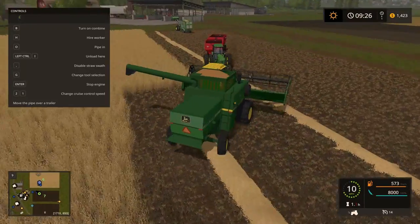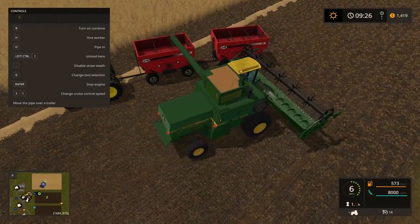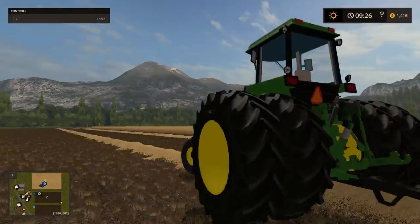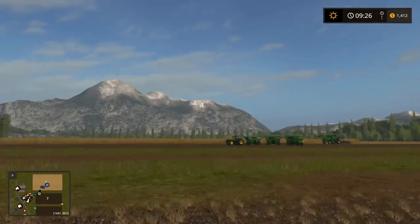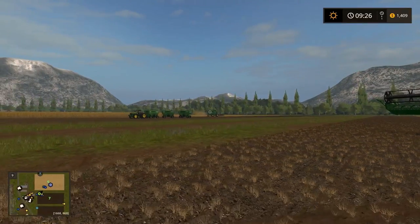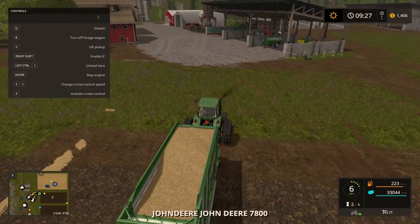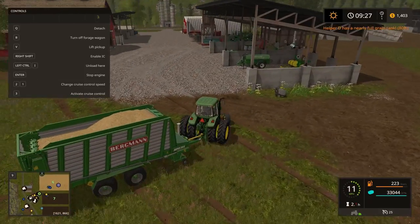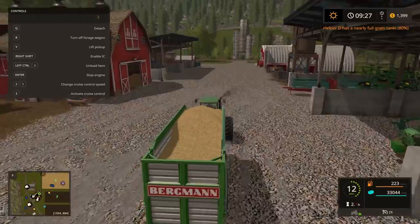That combine is probably going to be full soon too. Okay, the 4760 is going. Let's get the loading wagon and unload over here — that one is going to be full, I can almost guarantee it's 80 percent full right now. It's going to be coming soon. This is 97 percent full and I think I can put this in the hayloft.